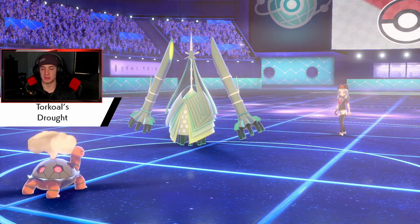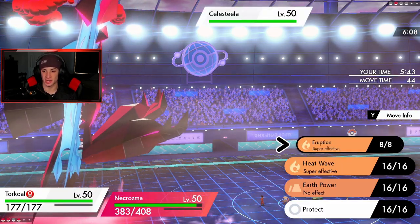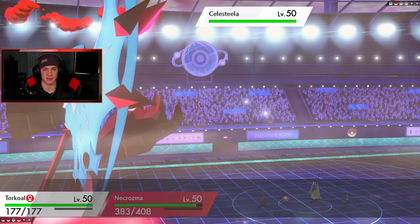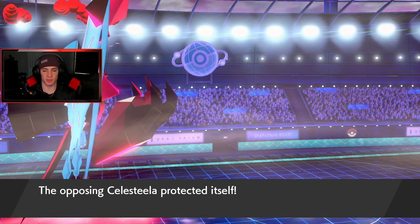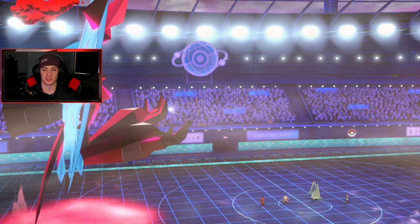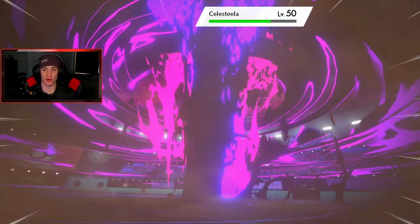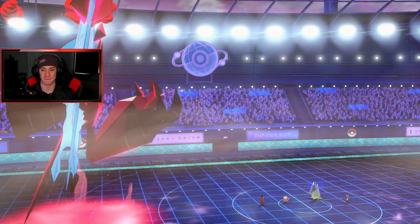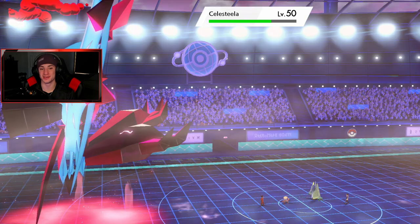Eruption is going to do massive damage in sun, and with Necrozma dropping a big Max Phantasm, this should be enough to pick up the KO even if he Dynamaxes. She protects — okay, fine. We've got one more turn of Trick Room and we're thriving. He couldn't Dynamax and try the 4v1 comeback — Eruption picks up the clean sweep. Battle one done. Necrozma in both Solgaleo and Lunala form — I've been buzzing with trick room teams.